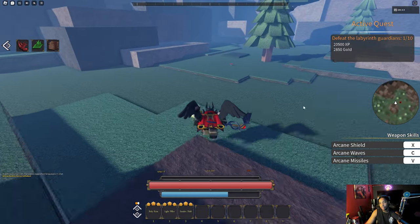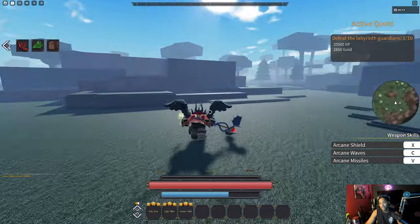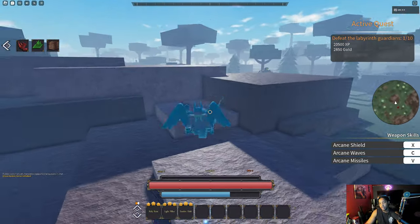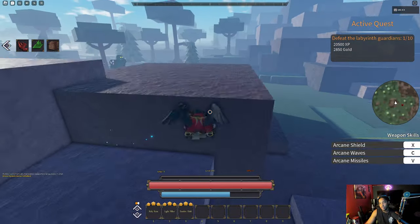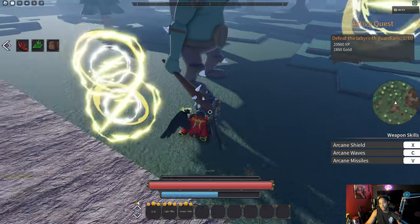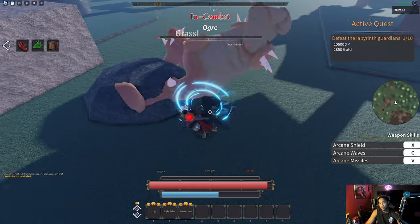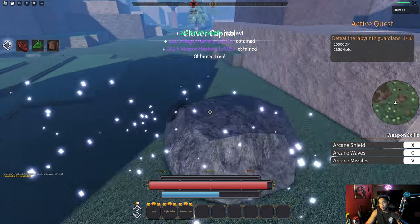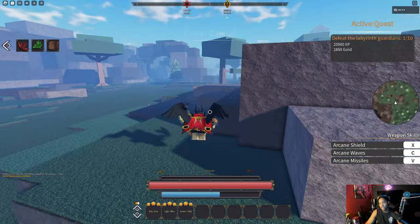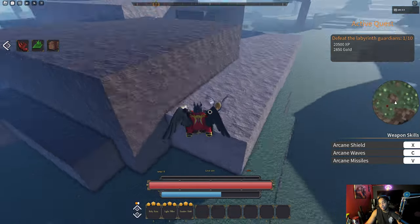Whenever the orc spawns — I don't know why he's taking so long — since this one spawned we can go ahead and kill it. You just use your first move, doesn't take that much mana, finish him off. And by the time you're done killing him the other one shouldn't take that long.